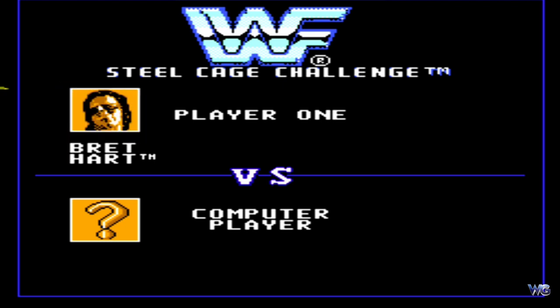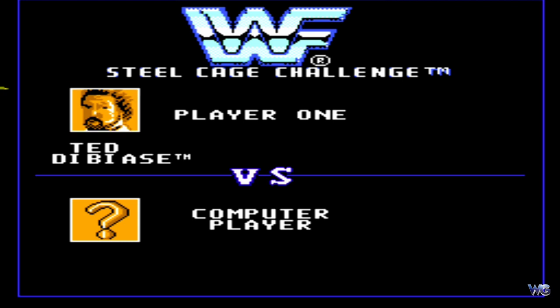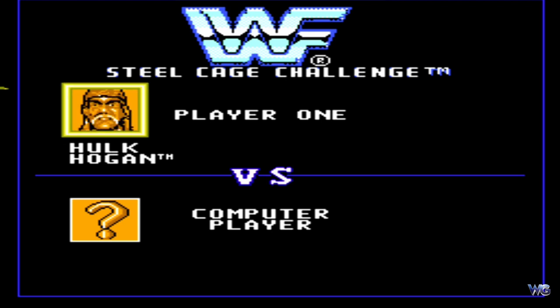Man sieht jetzt beim Wrestler-Auswahlbildschirm Sid Justice, jetzt haben wir Bret Hart – auch mal interessant damals auf dem NES zu spielen. Jetzt haben wir den Macho Man Randy Savage, den Million-Dollar-Man Ted DiBiase – das erste Mal mit seinem richtigen Theme in einem NES-Wrestling-Spiel. Jake the Snake Roberts als Heel. Dann haben wir den Undertaker mit dabei. Und natürlich, wie zu Anfang erwähnt, Hogan.